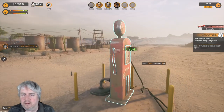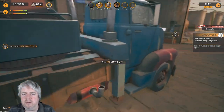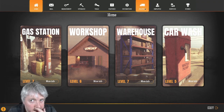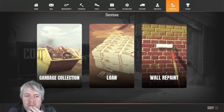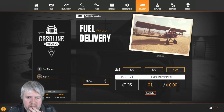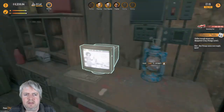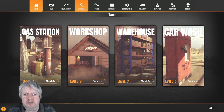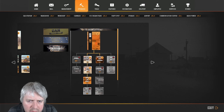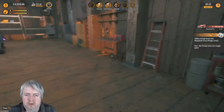Storage level one is what we want to do. We need fuel though - fuel is what we need for the airport. We've got lots of money. How much can we store? 300 litres. We'll order in the maximum and see what we can do in terms of upgrades. For storage level one we need another blueprint and a thousand quid - so we've got the money, we just need the other blueprint. Let's see if we can get that blueprint.